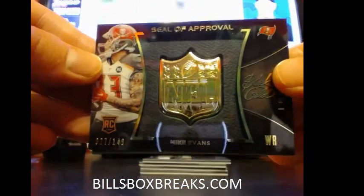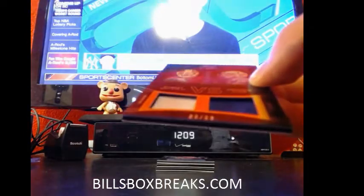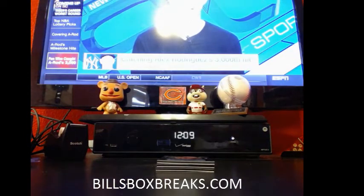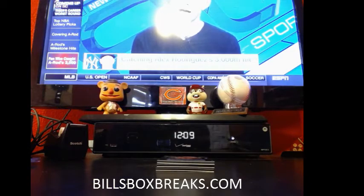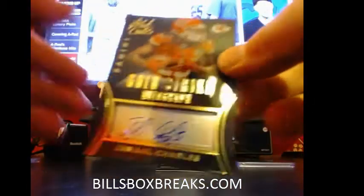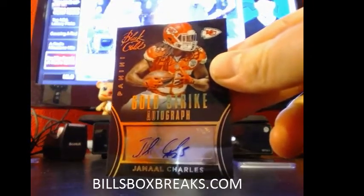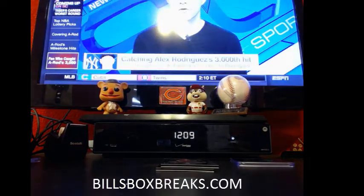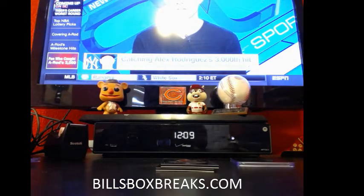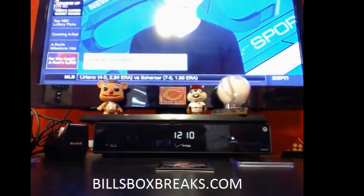Next one's going to be Seal of Approval out of 149 of Mike Evans. Here's a nice dual — RG3 Andrew Luck dual jersey, out of 99. Gold strike for the Chiefs — nice little auto here, Jamal Charles out of 25. Pulled some nice vet autos, number 6 out of 25 for the Chiefs. Mike Evans at a 199 Shadowbox.